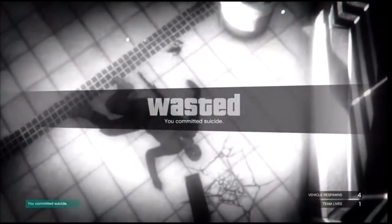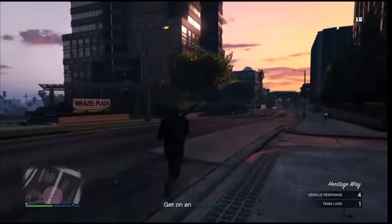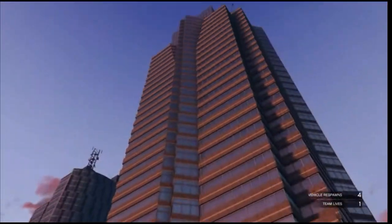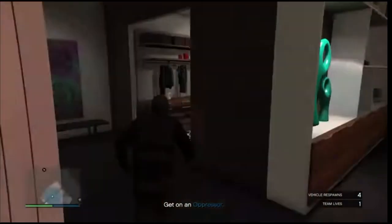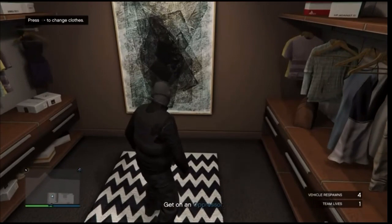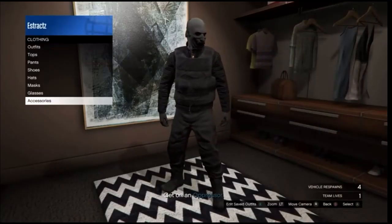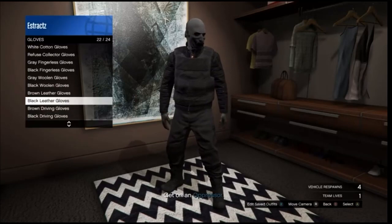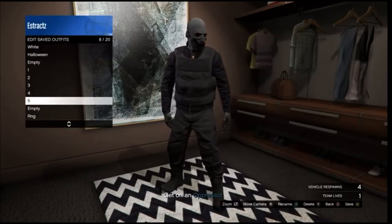After you load back into the session, go ahead and walk into your apartment. Whenever you're inside your apartment, go down to the changing clothes section. Inside the closet, scroll down to your accessories and change one part of your outfit — change the gloves or the shoes. Go to accessories, scroll down to gloves, and put on any pair of gloves you want. After you equip the gloves you like with the outfit — it really doesn't matter — go ahead and save this outfit on any slot.